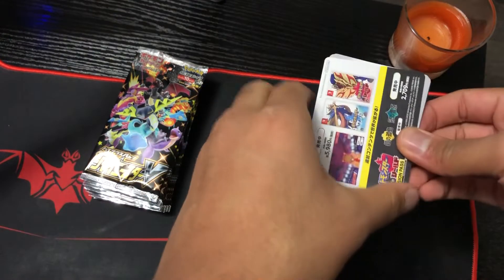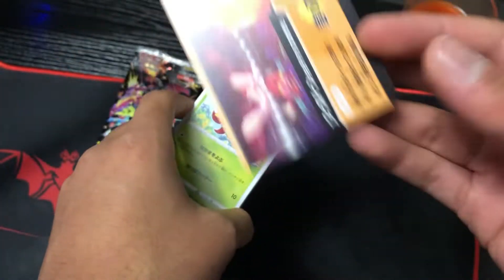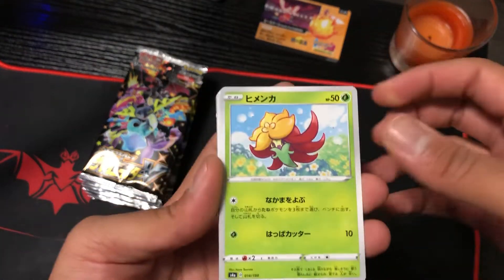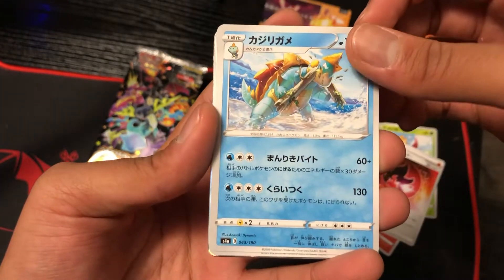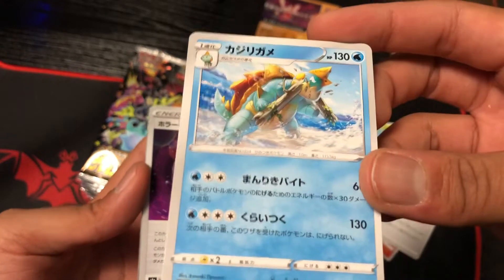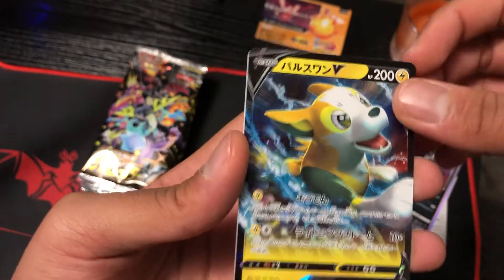As far as the code cards go — oh wow, so this must be the second run; they actually don't have the code cards. Oh well, not a big deal. We automatically know we didn't get a god pack. We got a Gossifleur, Scorbunny, Nickit, Incineroar, Dreadnaw — everyone calls him budget Blastoise — some energy, a Galarian Corsola, and a Boltund V with the slick back art.